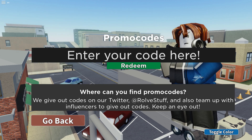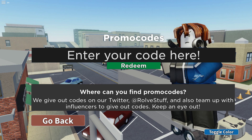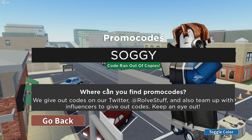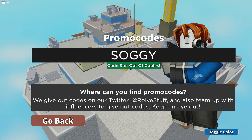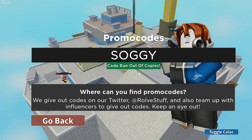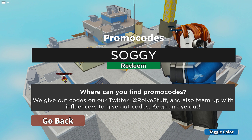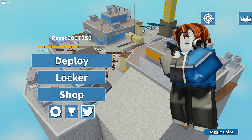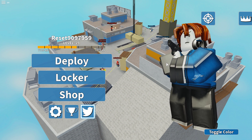Another new code is Soggy. Code ran out of copies — so it looks like this code is unfortunately expired. As I said in the beginning of the video, these codes expire. That code has expired. I don't really know exactly what it means by 'ran out of copies,' but that used to be a working code. Anyway, that doesn't work anymore.